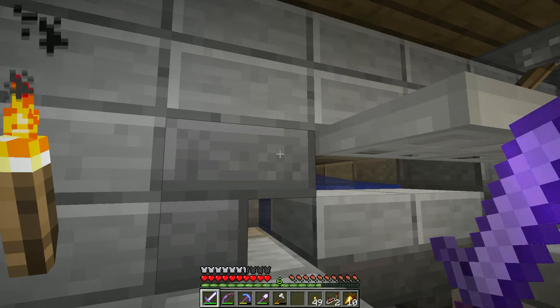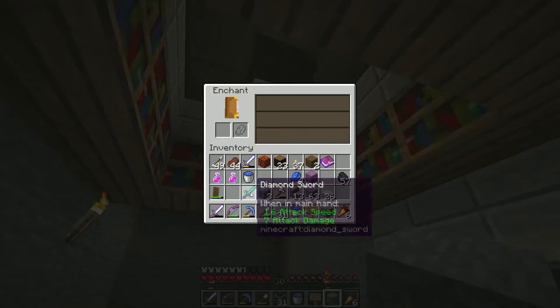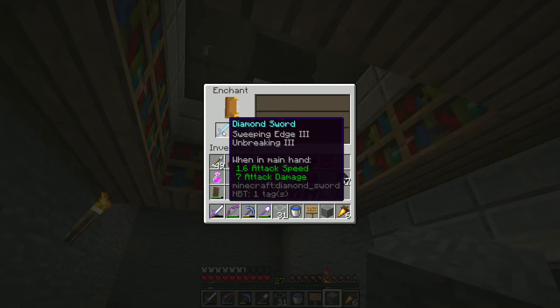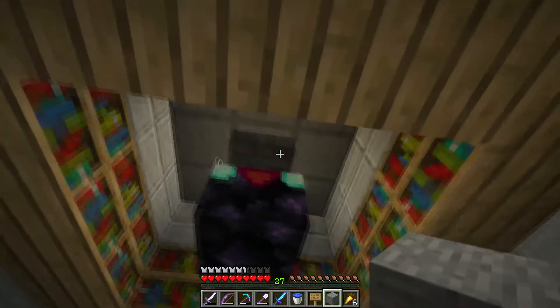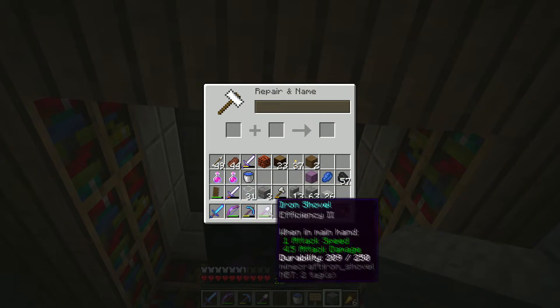There you go — our farm is basically working. I'm up to 30 levels and I'm going to enchant a diamond sword. Got a Bane of Arthropods 4 — and sweeping edge 3, that's useful. Then we can merge it, and this will last longer than that thing which I've had to repair already. There we go, that should be a decent spider-slicer. I need another 7 levels.